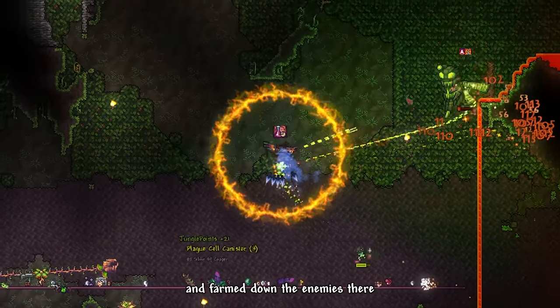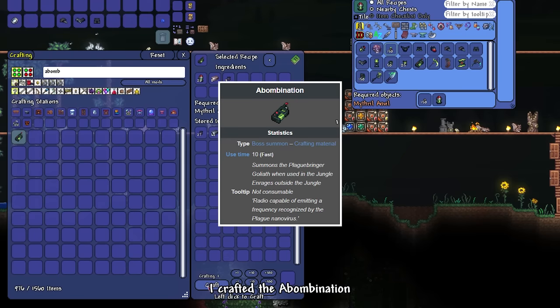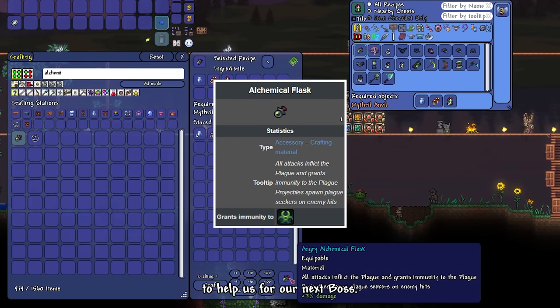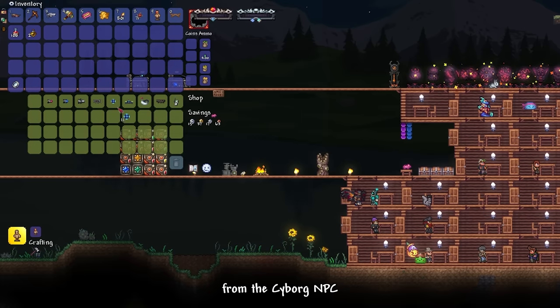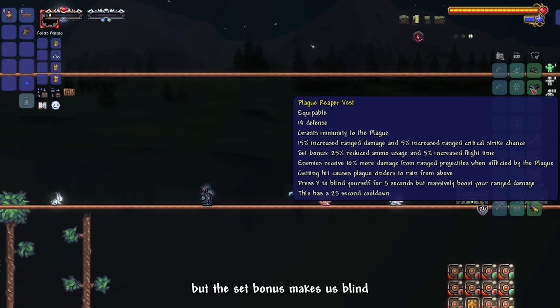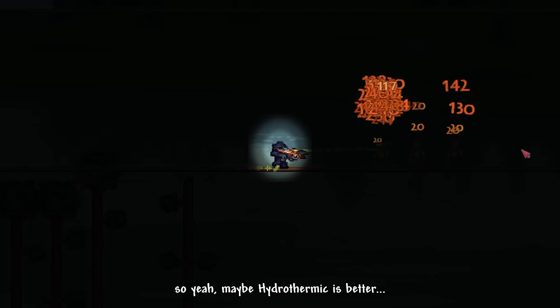I went to the underground jungle and farmed enemies to obtain some plague cell canisters. Using those, I crafted the Abomination and Alchemical Flask, a really good accessory for our next boss. I bought nanites from the Cyborg NPC and used them to craft the Plague Reaper armor set. The armor is good, but the set bonus makes us blind — so yeah, maybe Hydrothermic is better.